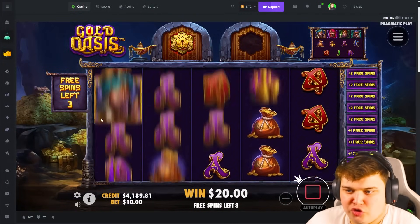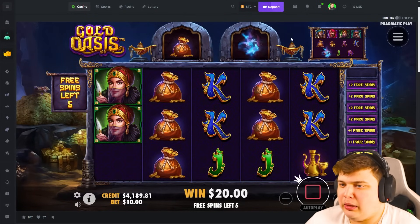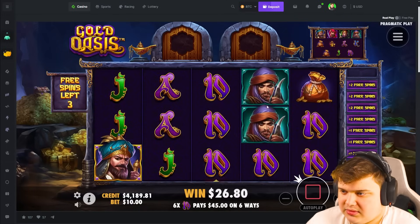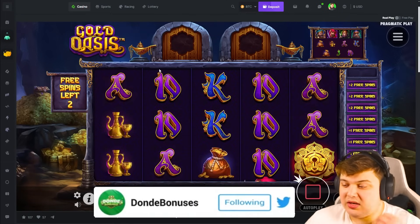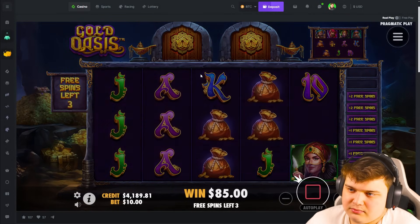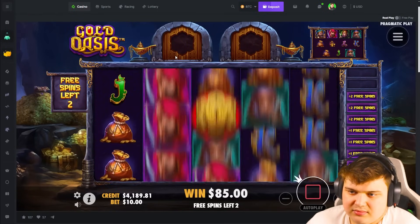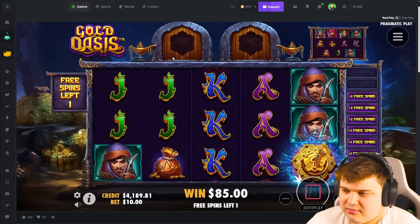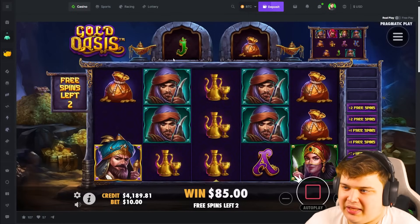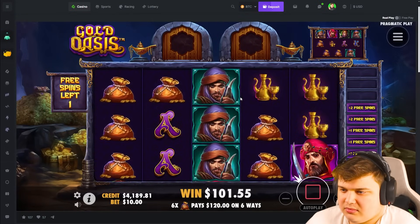We need as many keys as possible - double keys in a single spin, triple keys even. That's how you get a big one on here: get loads of keys because then the good symbols replace the bad symbols and it starts paying. Just give me keys, no dead spins. Nice, there's one - plus two spins, good. I don't like this because we always get to zero spins left - we need to build up a bit ahead. We need like two keys in one spin to have some extra spins to work with. It's dead - I actually really like this game but it's kind of screwing me over.